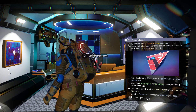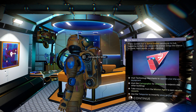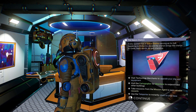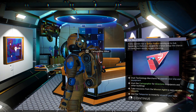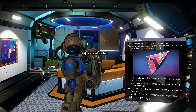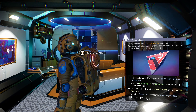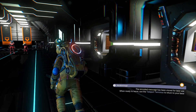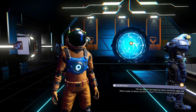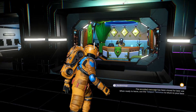So this is the NPC we actually need. Every system has a space station serving as its hub. Speaking to life forms that support the station brings a chance to trade, learn words, or gain standing. Visit technology merchants to upgrade your ship and equipment. Visit the cartographer for directions to outposts and other buildings. Take missions from the mission agent to learn valuable rewards. And use the teleport to instantly return to your base — oh hell yes! The coded message has been stored for later use. When ready to leave, use the teleport terminus to return to your base.